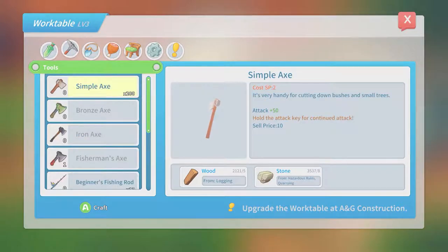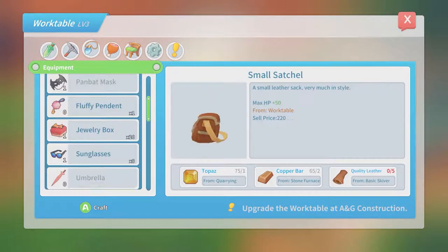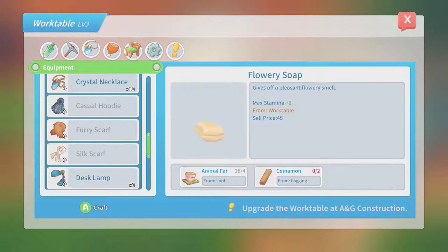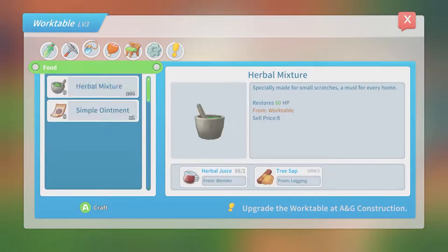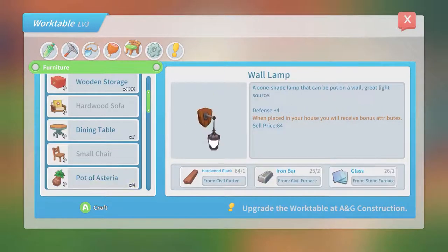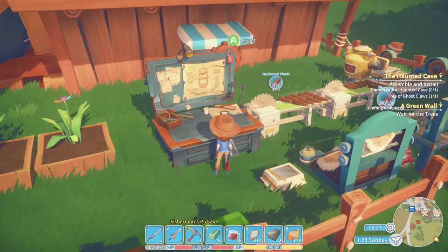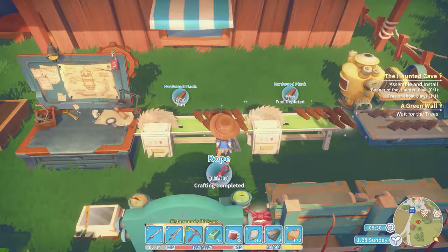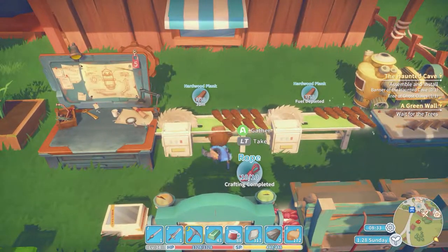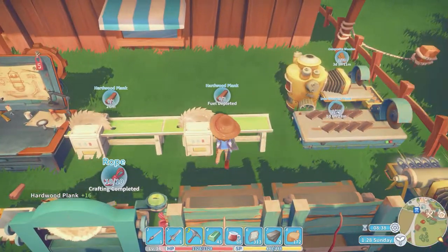So do we have the bits to make another big chest? Sleep mask — do we get better sleep? Probably. That's pretty sweet. No, I need strengthened glass to do that. Okay, we can make some of that. Oh, fuel depleted.